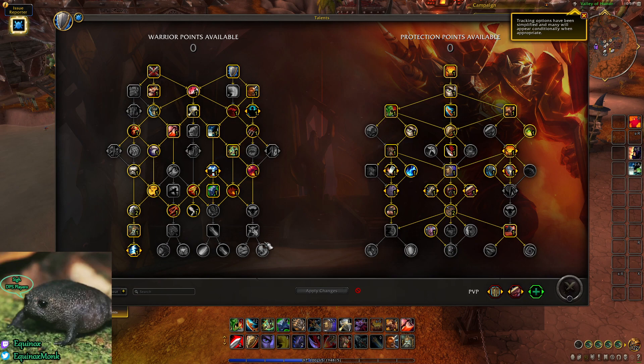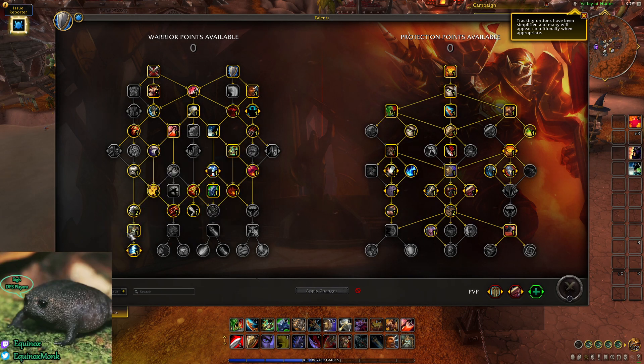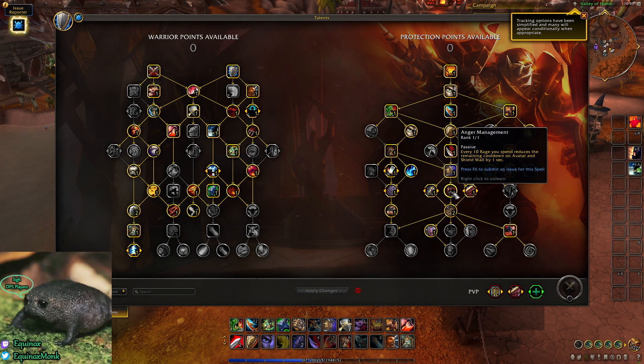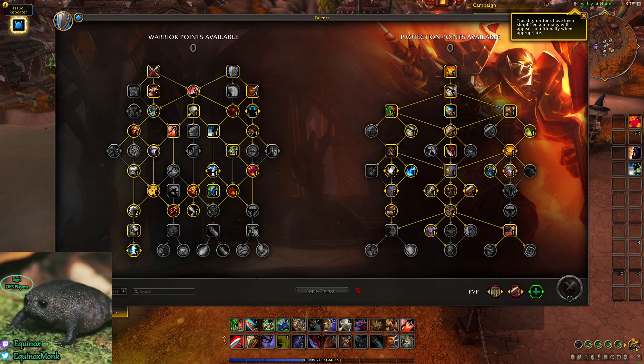This is your pre-patch build. There will be flexible points in both trees. If you're not taking Avatar or Ravager, you'll want to move away from talents that specifically support that playstyle — like Anger Management, which you can move elsewhere. I think this is the best playstyle in my opinion. I'm no Warrior expert, but this is how I feel and how I would play it personally.